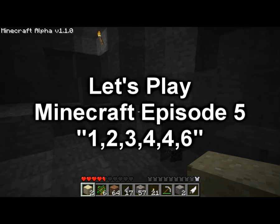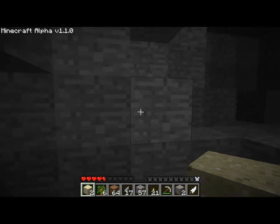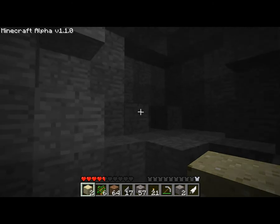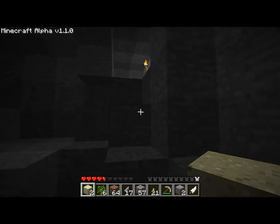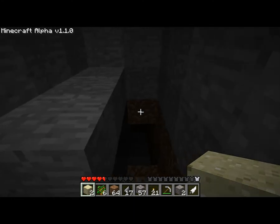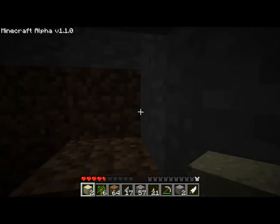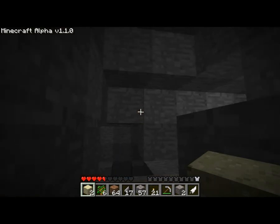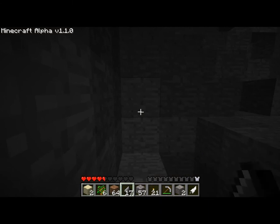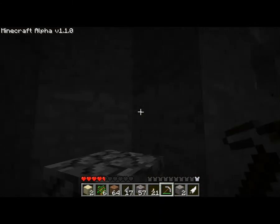Hello and welcome to episode four of Let's Play Minecraft. As you can tell, in the last episode we started mining this area out. We found two pieces of iron, as I can see in the lower bar. We had some iron smelting and we also mined this area out. So now the next step, after I get up here, is one: getting the iron I already had smelting, and two: continuing on.